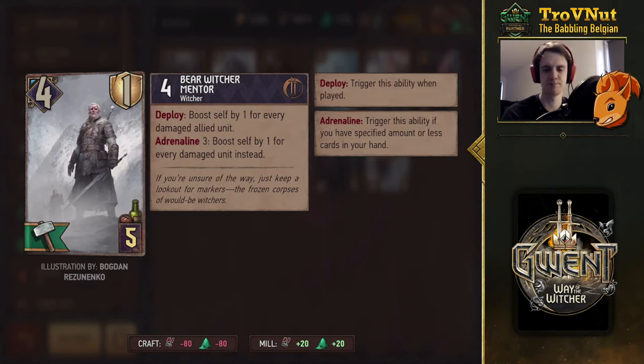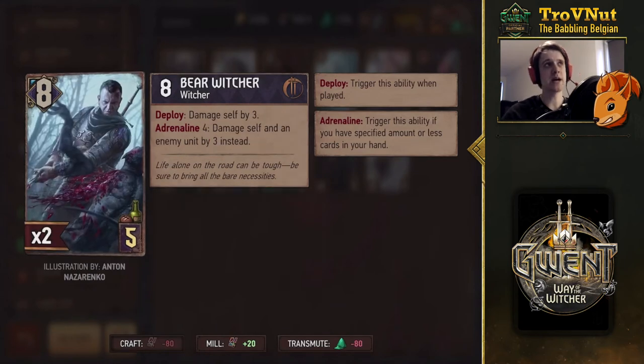Basically a big point-slamming unit if you can pull it off. The next card is the base Bear Witcher, who damages himself by 3 on deploy. But if you have four cards or less in your hand after you play him, he damages himself and an enemy unit by 3 instead — basically giving you 5 power and 3 damage. It also synergizes with the healing so you can heal those three points back. With its highest base power, this expansion also tried to do something with Skellige where most of these cards have a very high base power, helping out Hjalmar and other cards that benefit from very high power cards in your graveyard.